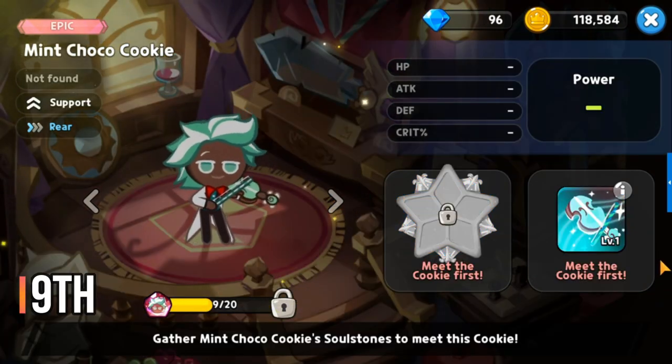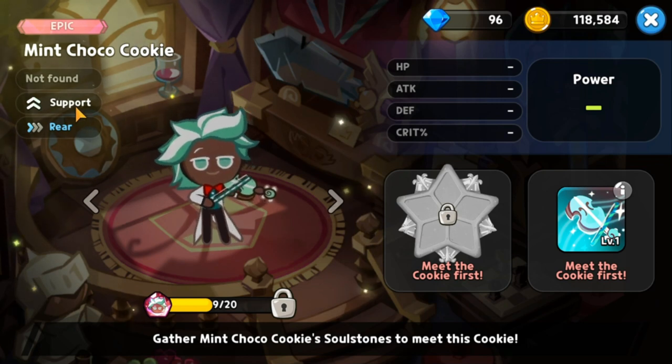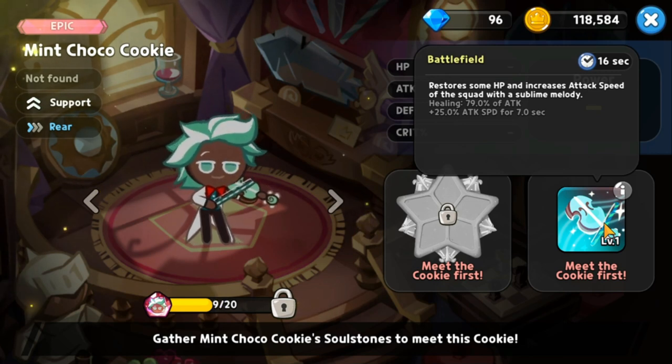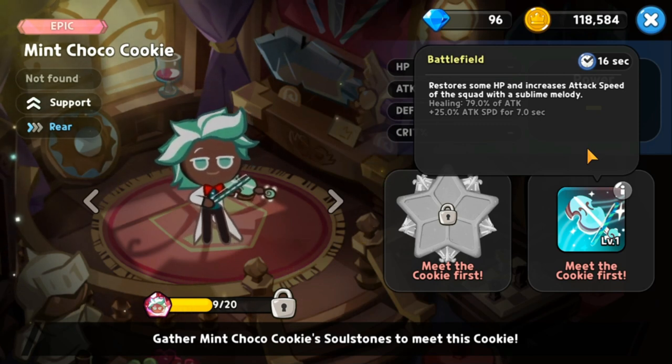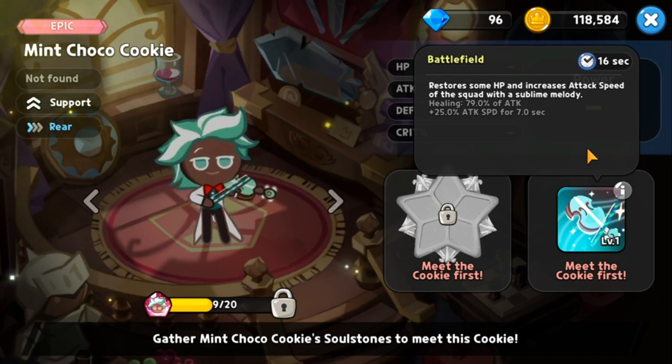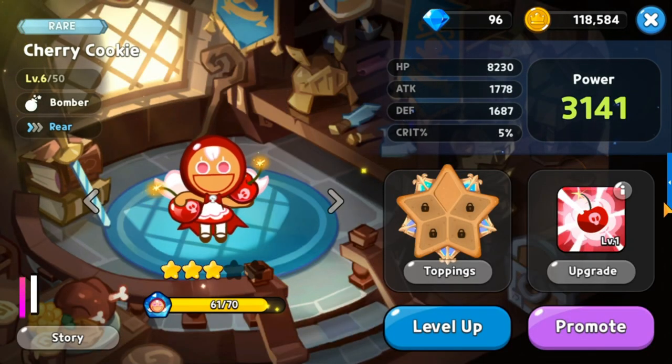At rank 9 we have Mint Choco Cookie, an epic support rear cookie. He heals the squad's HP and increases their attack speed as well. These cookies are weighed by the number of abilities within their skill. Attack speed is good and his healing of 79 percent is solid, placing him at ninth.